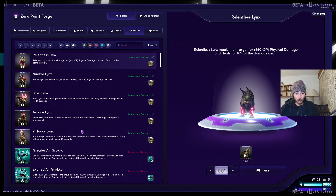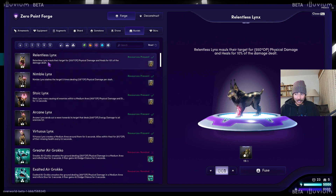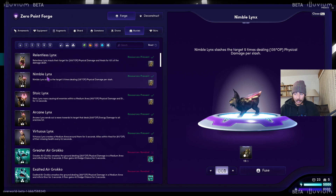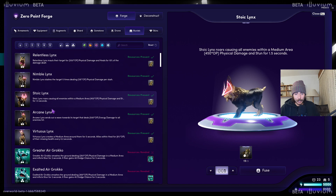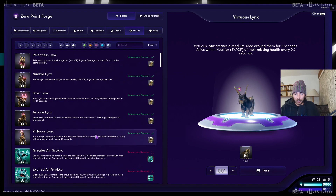Right here we can fuse our illuvials. I got 19 stage 1 links, and now I can fuse 3 of them into the next stage — into the stage 2 links. And I can choose which links I want it to be. The relentless links is the fighter. We got the nimble links, that is the rogue. We got the stoic links — that's the bulwark. It makes sense — it's got a shield on its face so it's probably the tanky one. Got the arcane links with a little eye — it's probably the mage, the scion. Then we got the virtuous links with a little star on top — that's the support.